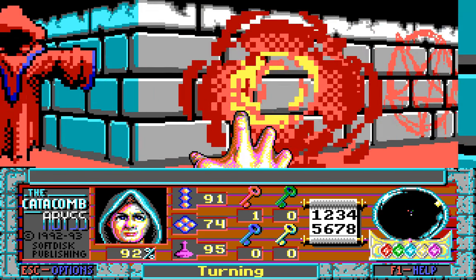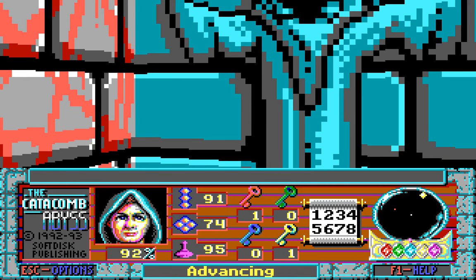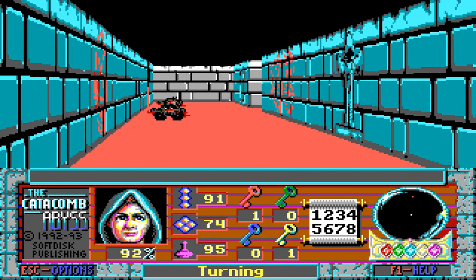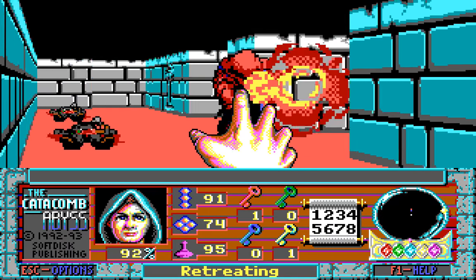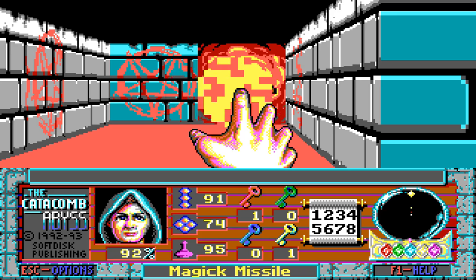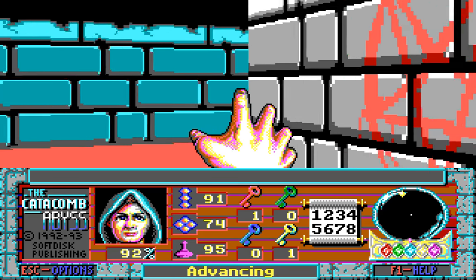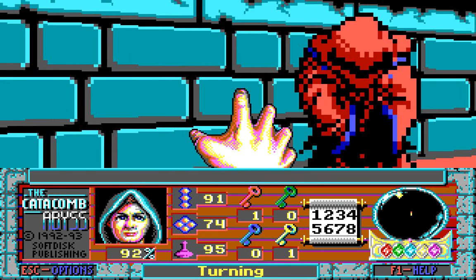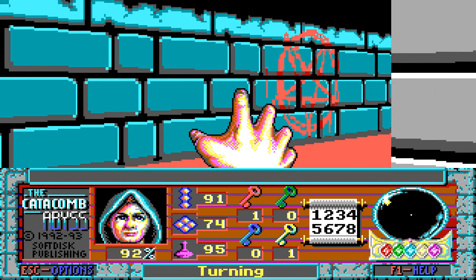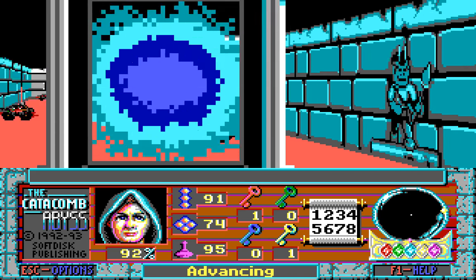In fact, there is a gold key here — that is interesting. We'll grab that. I wonder what the gold key unlocks, apart from a door. First, we need to find all the areas with all of the enemies. Anything in here apart from just more wizards? It would seem not. And in here, that just links up to there.